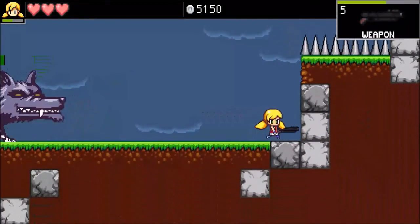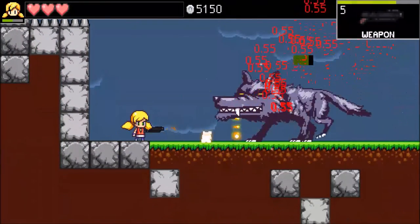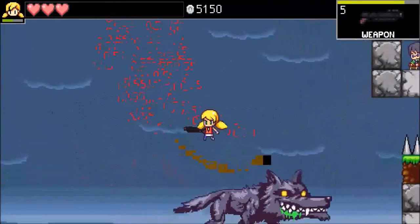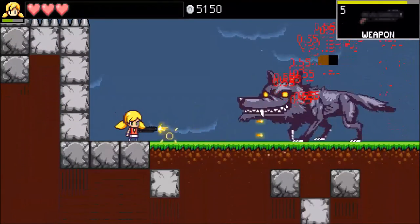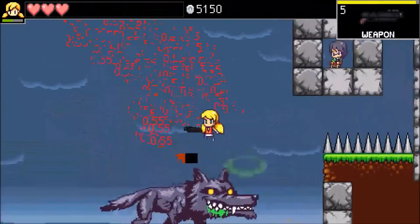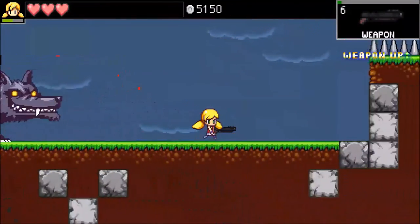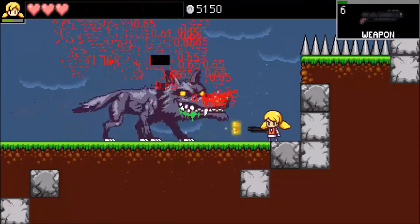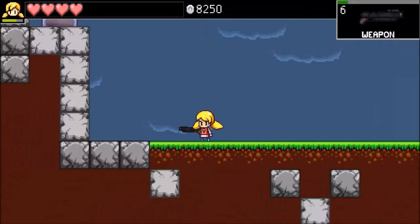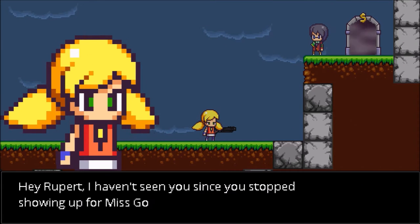I don't want him to touch me at all. I've been here before so I know I can do this. Come on! We did it! And we got a lot — look at that, we got 3,100 coins from the boss fight!